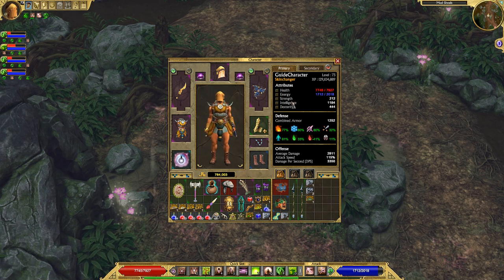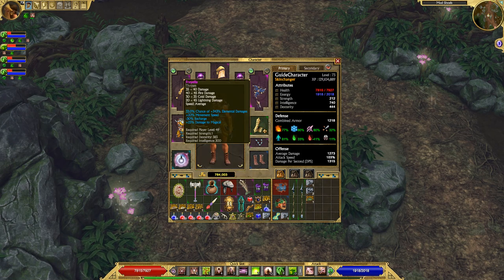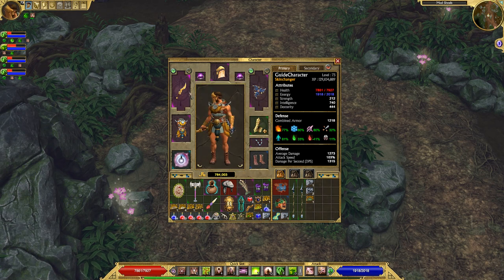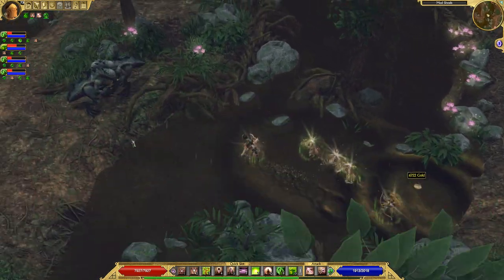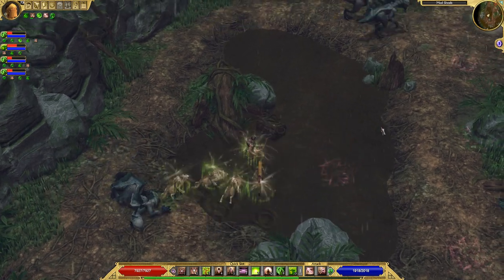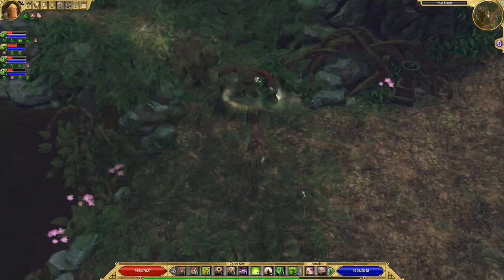As far as stat distribution goes: only get enough strength to equip throwing weapons and/or a shield that you need. Only get enough dexterity to equip Stonebinder's Cuffs and any throwing weapons that you need — Golden Kris requires almost 500 dexterity, but there are a lot of things that reduce requirements, like Vestments of the Overlord. Get enough dexterity for your gear requirements, and then dump everything else into intelligence to buff your damage as high as possible.